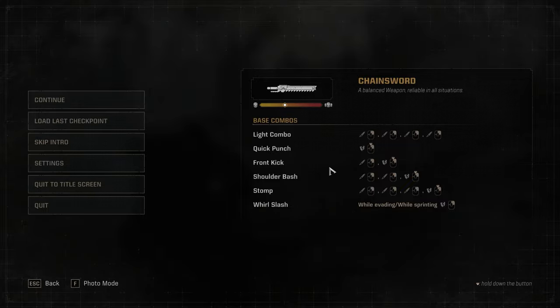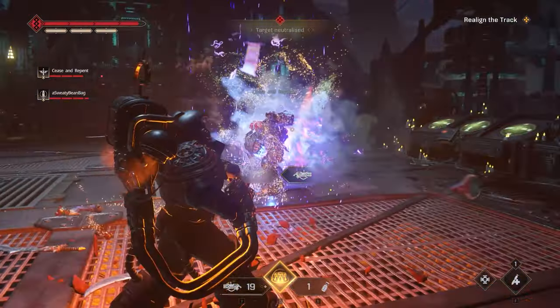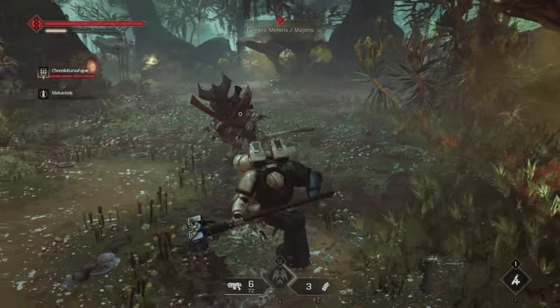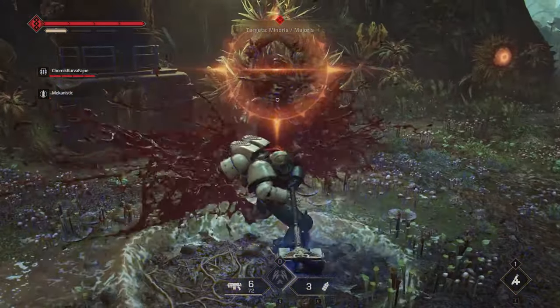Stance break moves are noted by a broken shield in your pause menu when you click escape and check your weapon's melee combos. You should familiarize yourself with your weapon's combos, as stance breaking is useful for staggering all enemies — but especially when majoris enemies try to get more of their hordes on the battlefield.